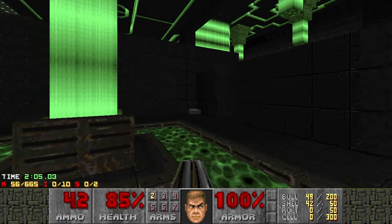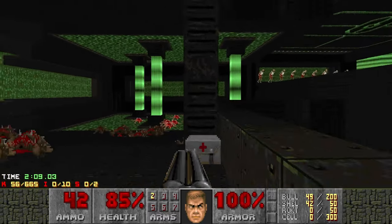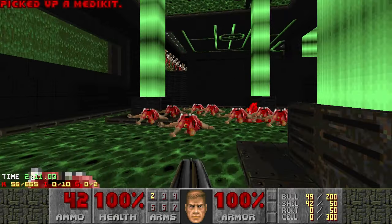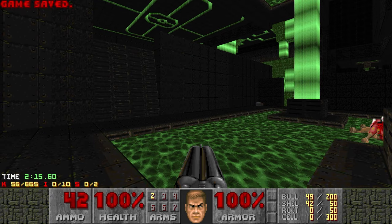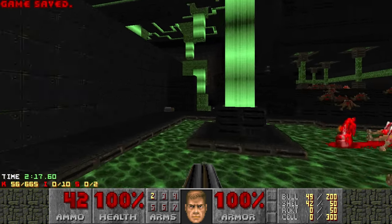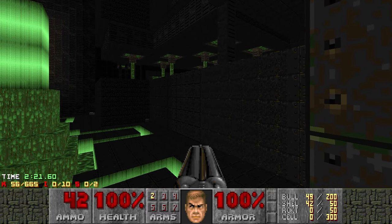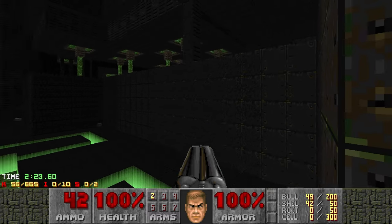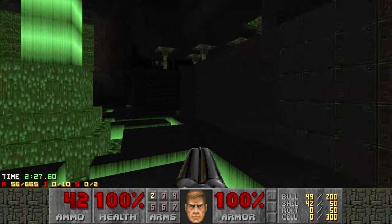We've still got a whole map ahead of us ladies and gentlemen. Should I grab this? I'm kind of thinking I should. Now which fight do I want to do next? We got a rocket launcher up there, we got a plasma rifle over there. I'm going to save here because that way if I make the wrong decision I could just go back and do something else. I seem to remember with this one an arch-vile spawning in this corner here that I need to take out kind of quickly.